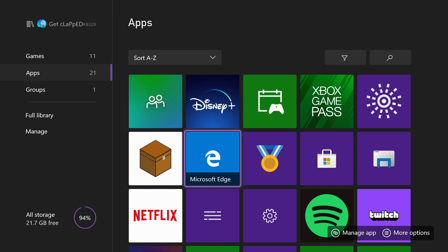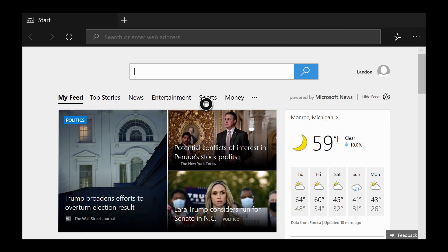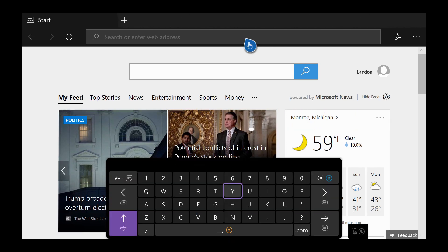You're also gonna want to open Microsoft Edge. So now let's go on to Microsoft Edge. You're gonna want to close all your tabs except just keep one open — this will help your thing run faster. Now we're gonna search something up.